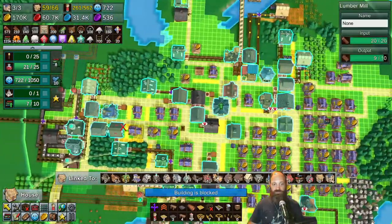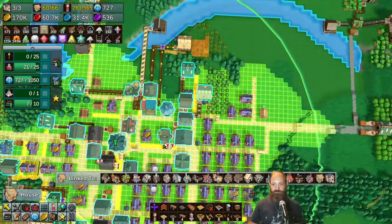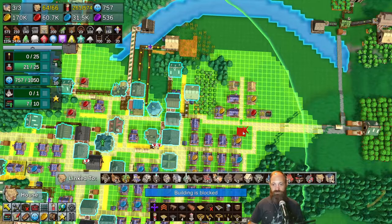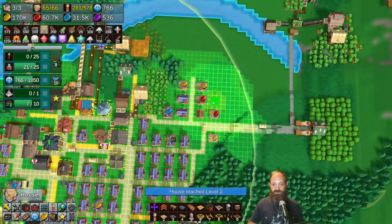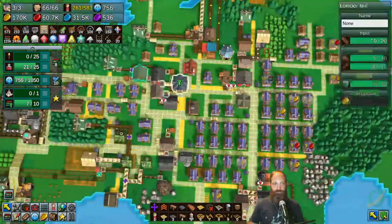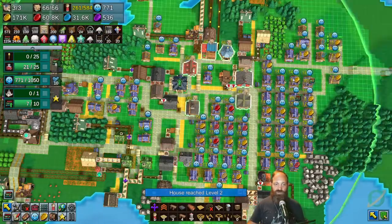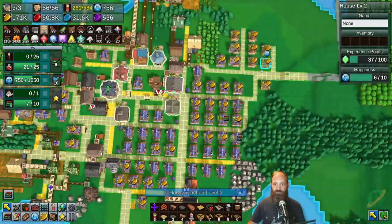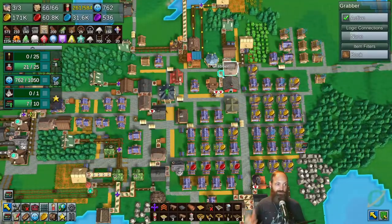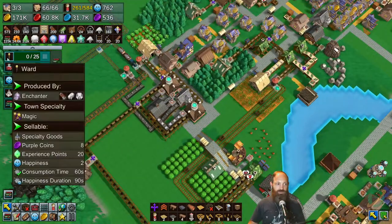I can reclaim some of these things because some of these things aren't really used for much. Let's not worry about the general store too much - seems like a wasted bit of space there. Now we're out. That's going to boost our happiness, as some of these items that we've kind of maxed out on will speed through and level up pretty quickly with the experience they're getting from some of these higher level happiness items, of which the wards are definitely going to be one of them.